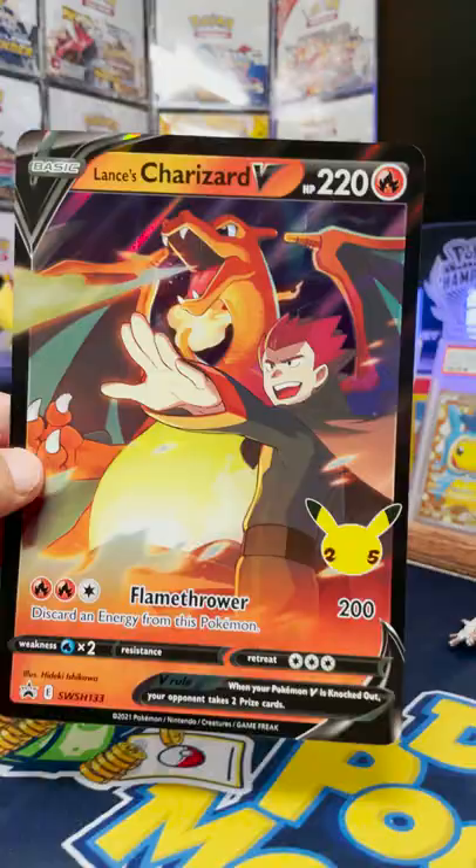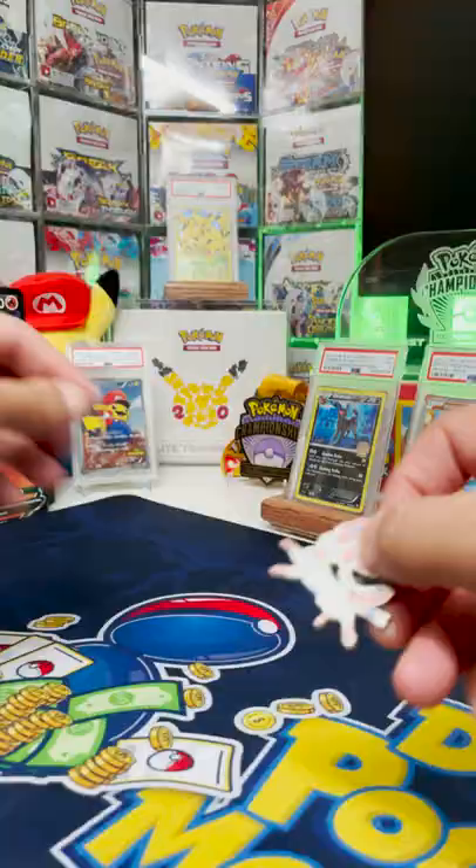We've got a Lance's Charizard Jumbo promo, the regular version, and the Dark Sylveon. Very nice. And a Sylveon pin. Let's open these packs.